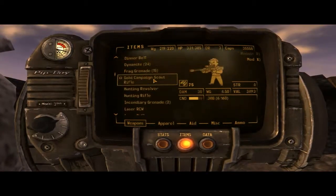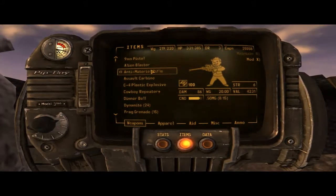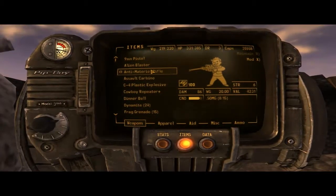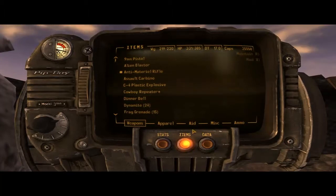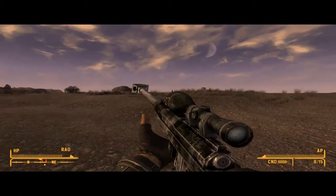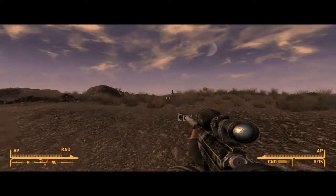So let me show you guys, while I'm here, the Anti-Material Rifle. This one's pretty beastly — it does 80 or 86 damage and uses .50 MG rounds. You can also get it from Gunrunners; I think it's like six or seven thousand caps. But it does a lot of damage.